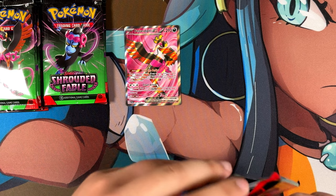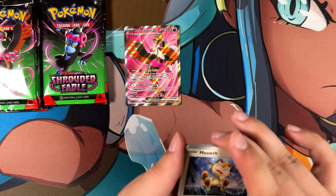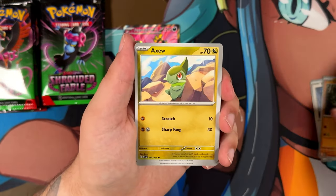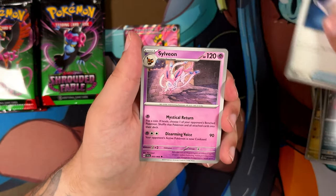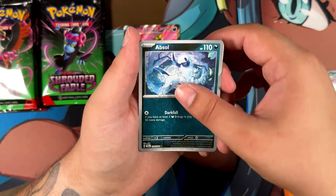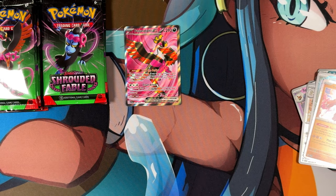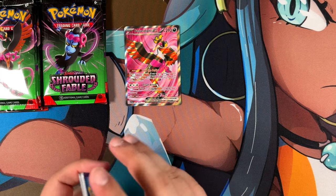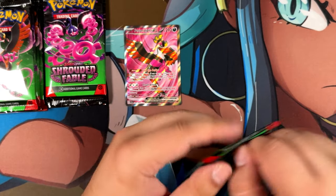The good thing about opening these special illustration collections is that you do get two special illustration rares — or at least one, depending on which one you buy. I bought both of them. Even if you don't pull one from the packs, you still get one in the box itself. In my opinion, the Greninja is the perfect one, although the Kingdra apparently has a lot of fans. I think it looks cool too, but I still think the Greninja looks better. Let me know which one you like best.